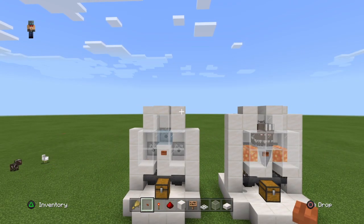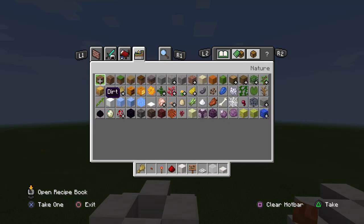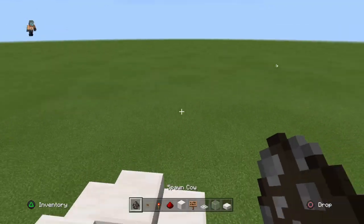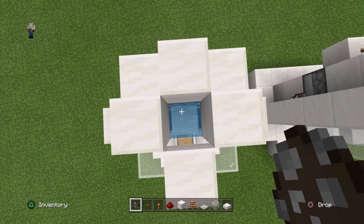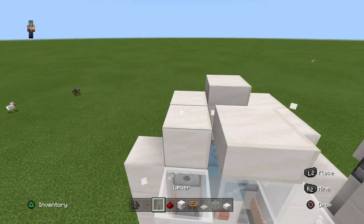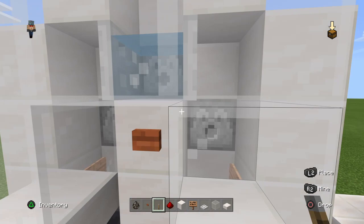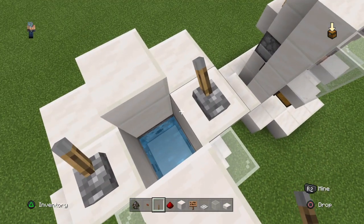The next step is getting our cows in there. Since I'm in creative I can use eggs, but I'll show you how in survival — basically lure them with wheat. When you put them here, you'll notice the trapdoors. Remove the slabs and place levers that will activate these trapdoors, so the baby cows won't drop into the lava pit.